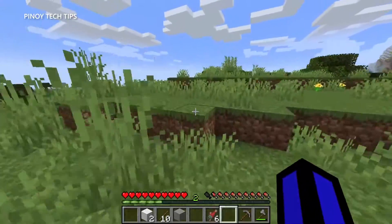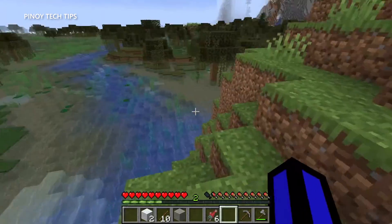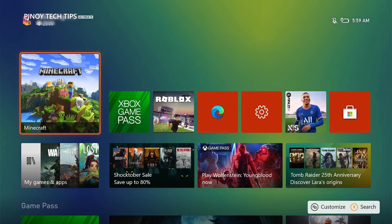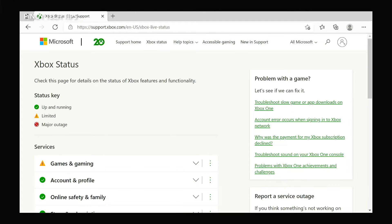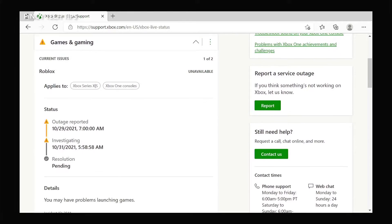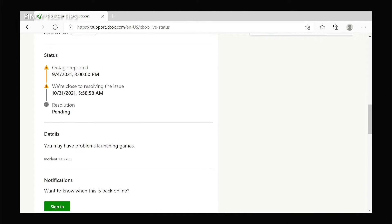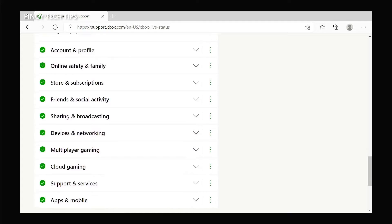Third solution: check the server status of the game. Server issues can mess up your gaming experience. If Minecraft started to crash out of the blue, there's always a possibility it's due to a server-related problem. Open a web browser like Microsoft Edge and log on to support.xbox.com. Once the page loads, click 'Xbox Status' and check if some services are down. You may also visit the Minecraft official support page. Server issues can be fixed after several minutes of downtime — the problem will be handled by Microsoft.